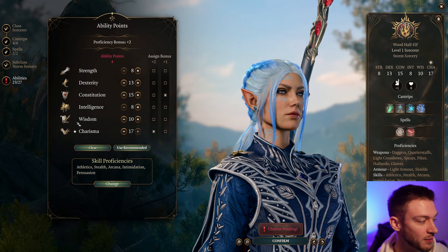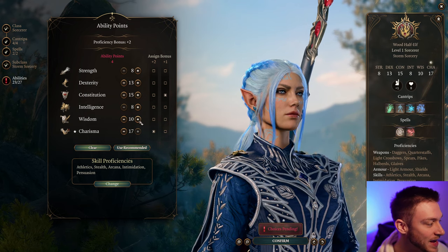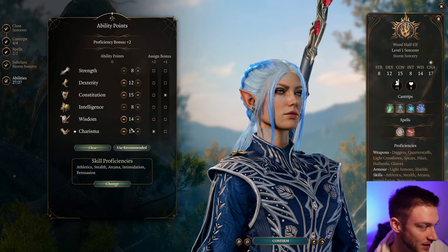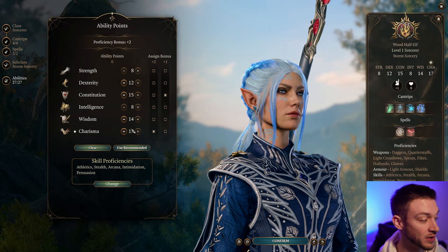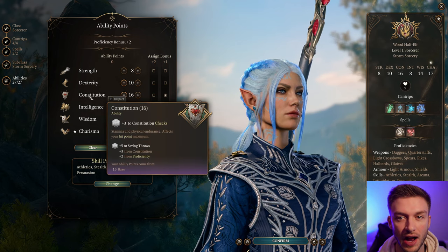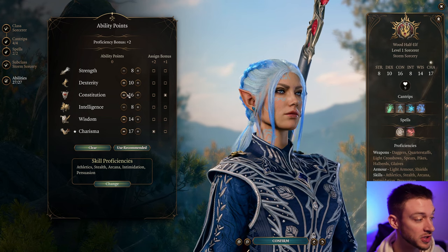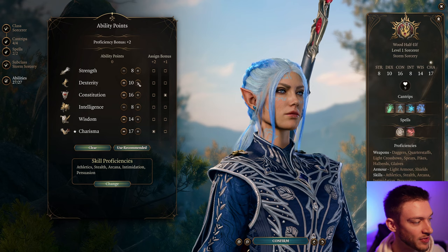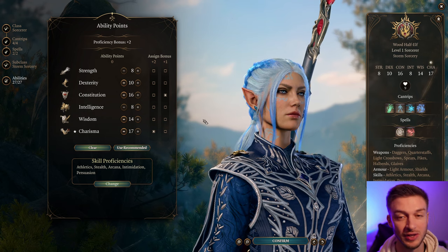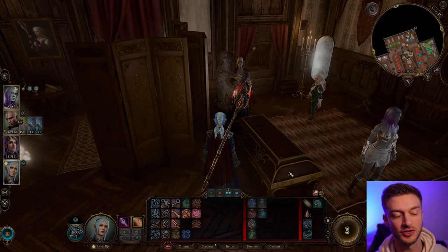Constitution is one of our most important stats alongside Wisdom and Charisma — this is a pretty stat-heavy build. We obviously want Wisdom as high as possible. Charisma is going to be the main spellcasting stat, so this is obviously very important. If we can pump Constitution up to 16, and if you have the Amulet of Greater Health, you can comfortably drop Constitution because you'll have a set 23 Constitution, which is super great for survivability. If you have the Gloves of Dexterity, you can also dump Dexterity. Ideally we'd take Wisdom a little higher, but I'll get into why we leave it there.